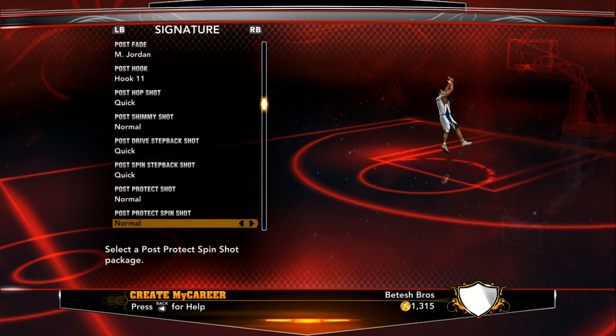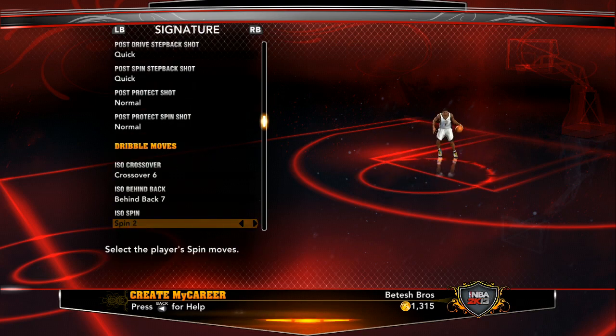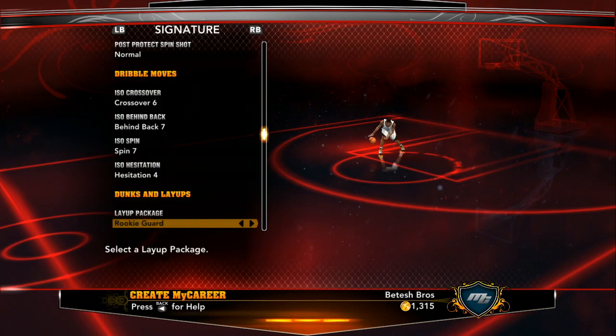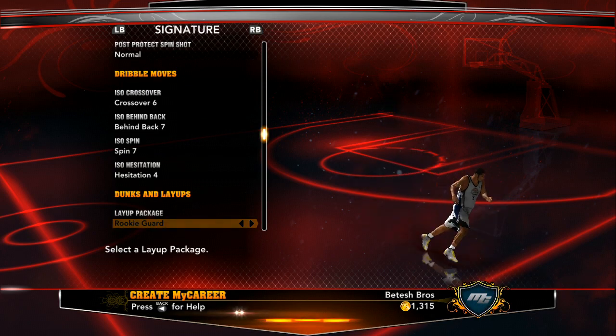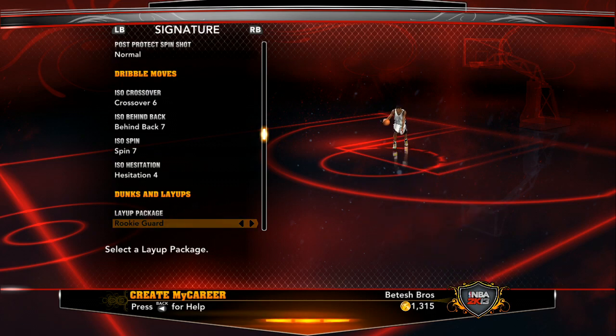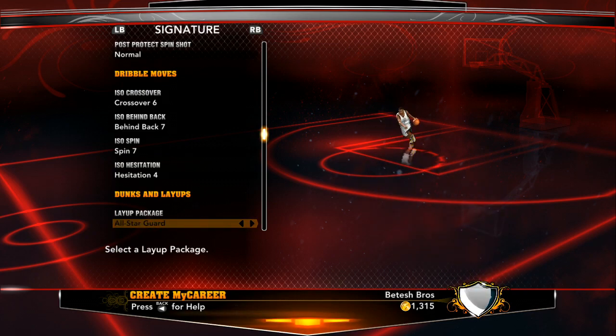Danny Anthony is looking to become a real star in the NBA, looking to overtake everybody and become the number one player. When you go with the athletic playstyle, you'll have these layer packages to start with, which will help you throughout your rookie showcase game and the first couple games of your career. You have rookie guard, pro guard, all-star guard, and classic — the best one is obviously classic.